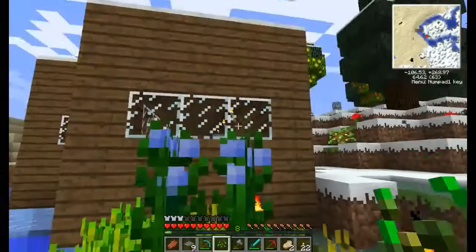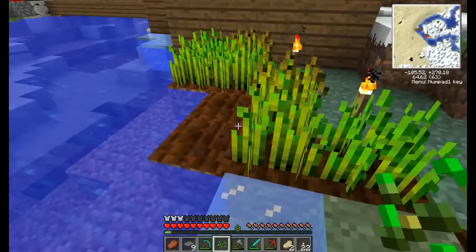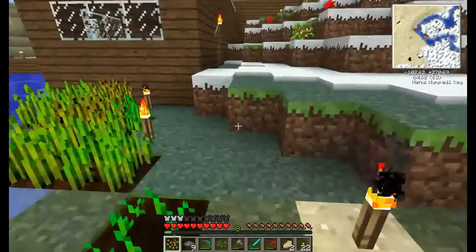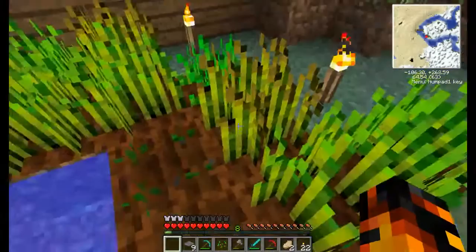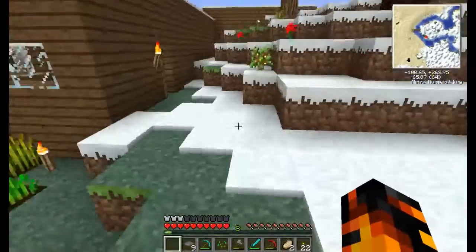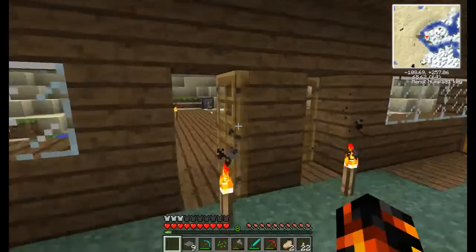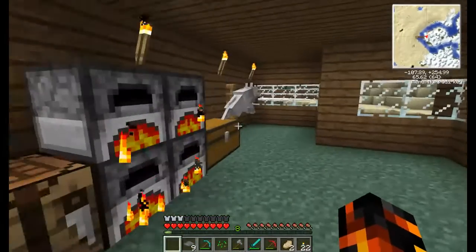Wheat is nothing special, but this — this is flax. You get it the same way as normal seeds: just kill the grass and you get it. You can also find it in various chests. You just plant it and in time it grows quite tall. The by-product is seeds and string, so we don't need to kill spiders to get string for bows or any other machines you wish.